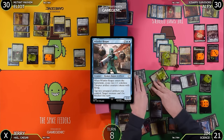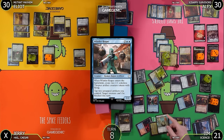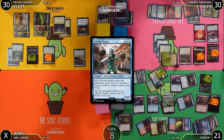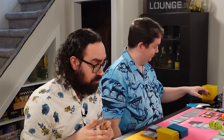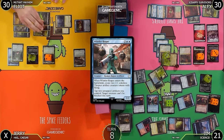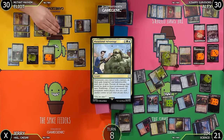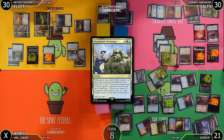I'll tap four to cast Whirler Rogue — it would normally create two thopters, but Panharmonicon means I create four instead. I'll pass the turn. I have Rad Storm in hand that costs four but I'll fire off Mutational Advantage now — one green blue instant: permanents I control with counters gain hexproof and indestructible until end of turn, prevent all damage dealt to those permanents, then proliferate. I've got an Inexorable Tide proliferate trigger too.